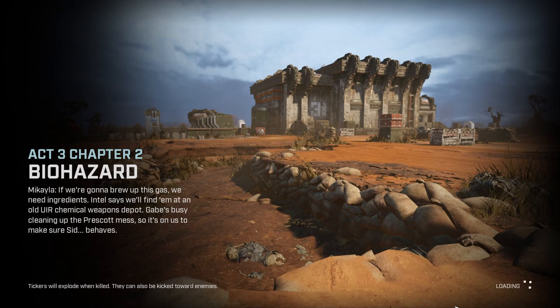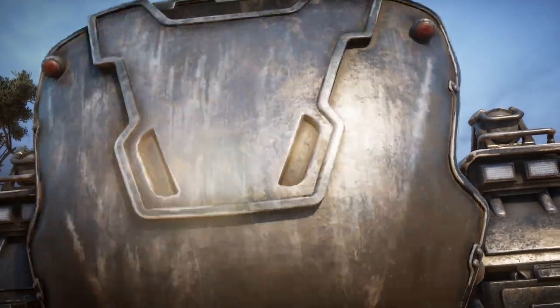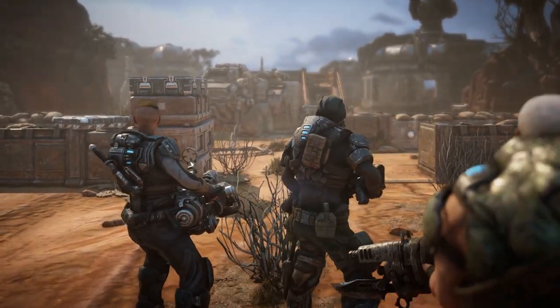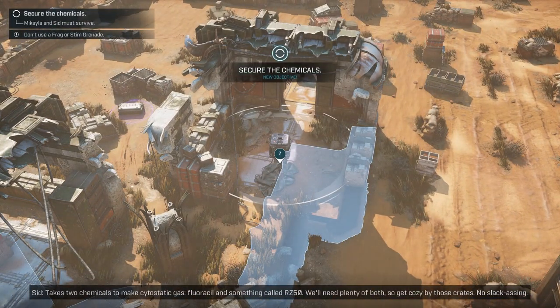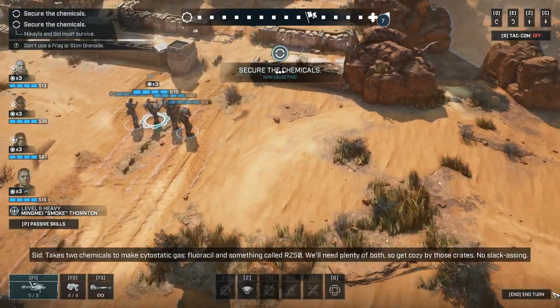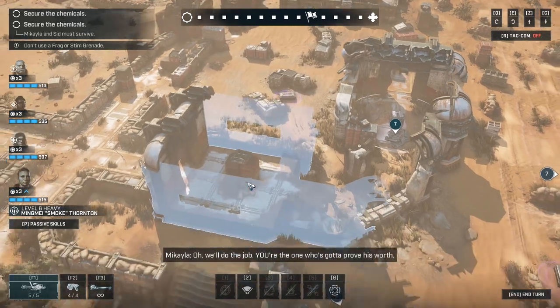If we're going to brew up this gas, we need ingredients. Intel says we'll find them at an old UIR Chemical Weapons Depot. Gabe's busy cleaning up the Prescott mess, so it's on us to make sure Cid behaves. It takes two chemicals to make cytostatic gas — Florisil and something called RZ-50. We'll need plenty of both, so get cozy by those crates.